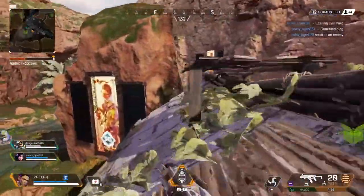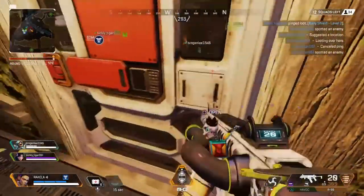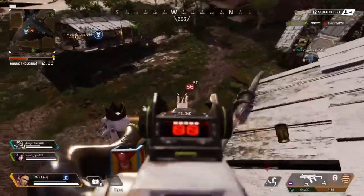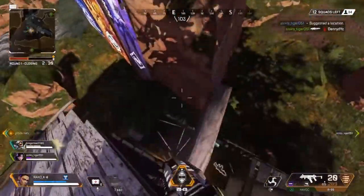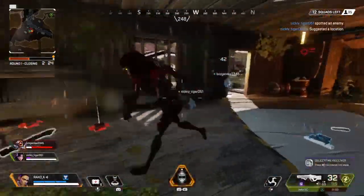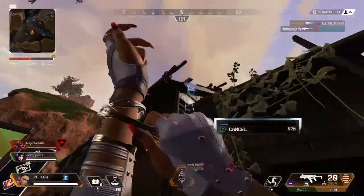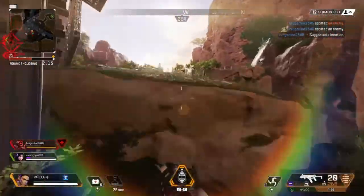Never mind. Check in for loot here. Contact with hostile — fire, the enemies are shooting at me. We should go here. Hostile close, we need fire. Target down. Reloading. Throwing jump drive. Contact — making contact with enemy.